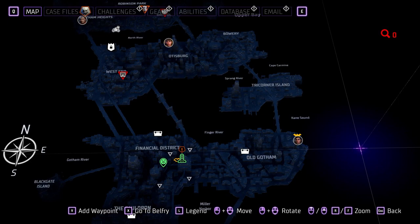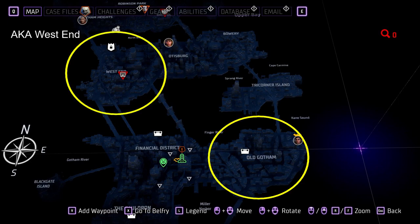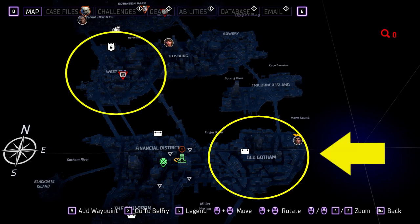There are two locations you can find the Dirty Detectives: in Old Gotham and in Downtown Gotham. Since we're already in Old Gotham, it makes sense to look here first.